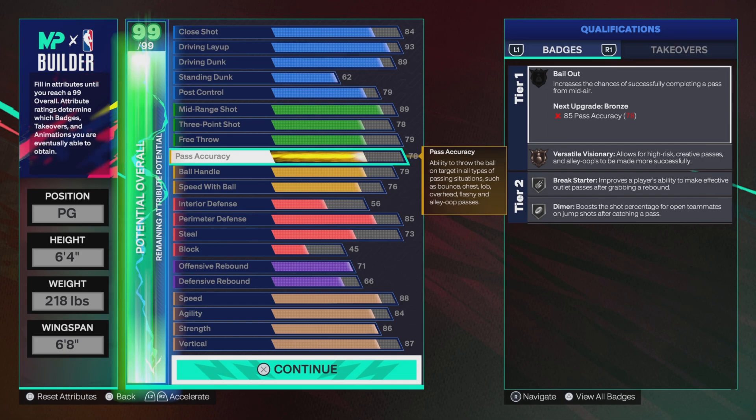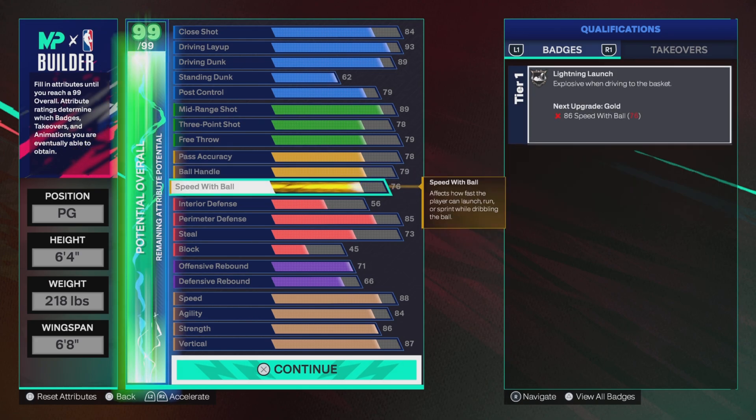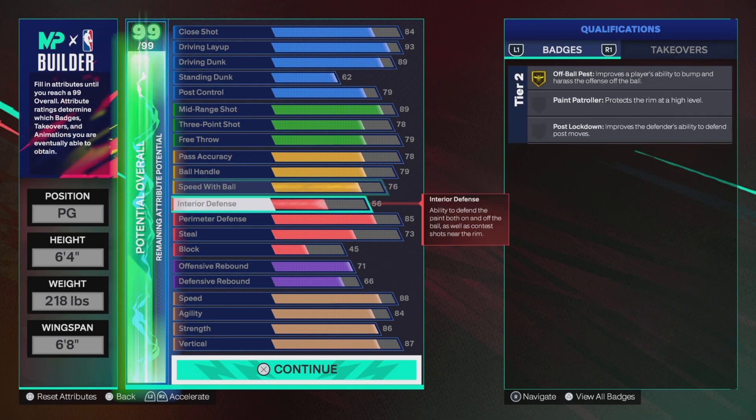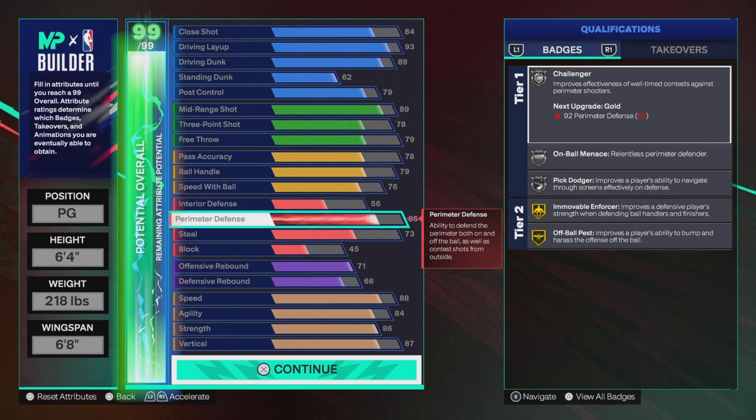Ball handle is 79 — we get bronze Ankle Assassin. We get Ankle Assassin, Handle for Days, and Unpluckable all on bronze, with Hall of Fame Strong Handle. Speed with ball is 76 — we get silver Lightning Launch.